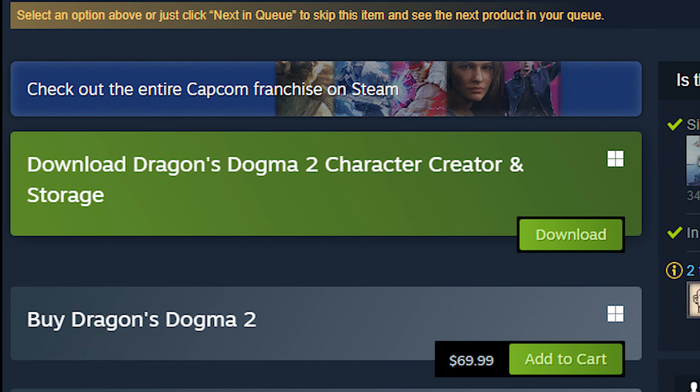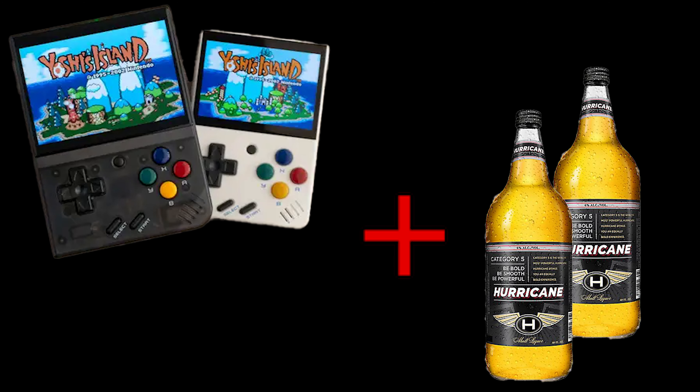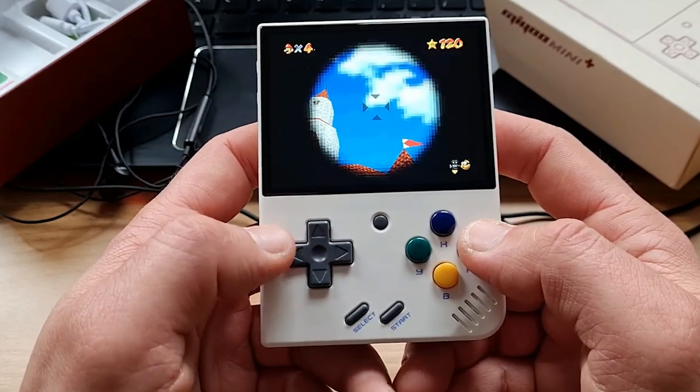For the price of Dragon's Dogma 2, you can get a Mio Mini Plus and 240 ounces of malt liquor, and I'll guarantee you'll have a better time. Even if half the GBA games on there are horrible, it's better than killing the same wolves 20 times over.